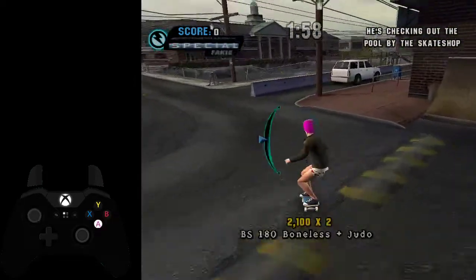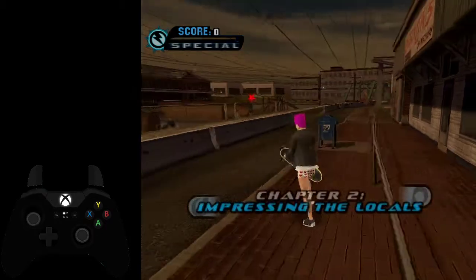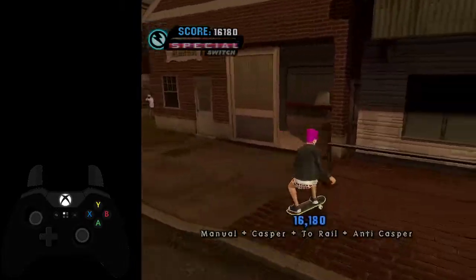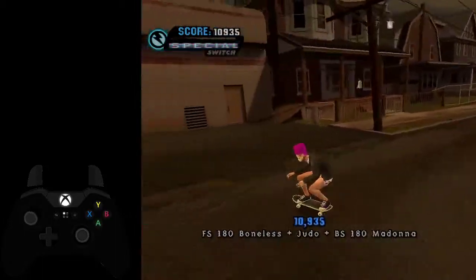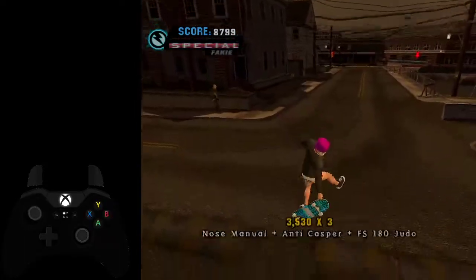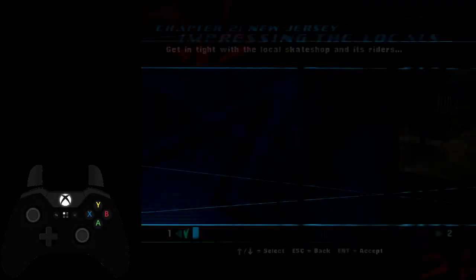This mission right here is pretty difficult. You do boneless into Judo into a Madonna. You need to manual as well to maintain the combo. Some people like to do Flatland and stuff like that. But the fastest thing you can do is just that real quick — something like that is also pretty fast. Anyways, we'll move on to this mission after Impress Sean.